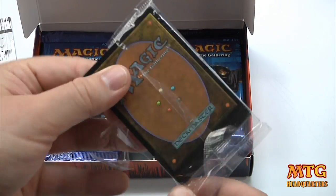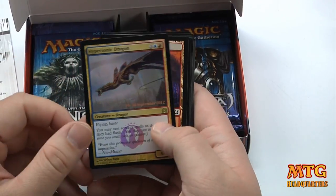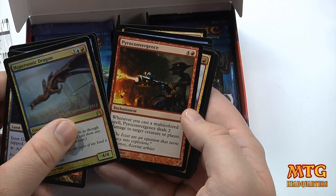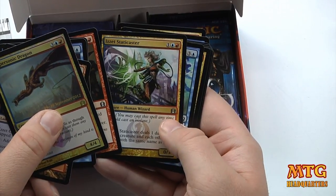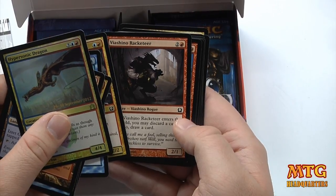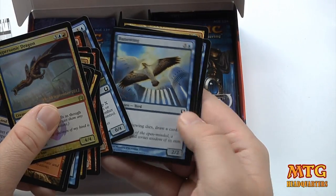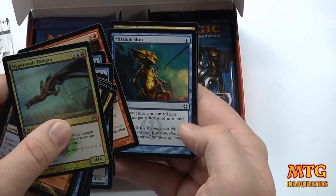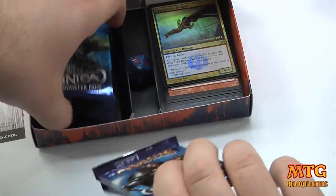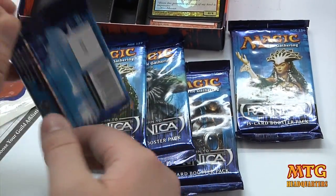Our commemorative card is Hypersonic Dragon with the date right on there. Cyclonic Rift is a rare. Also included: Skyline Predator, Pyro Convergence, Staticaster, Inspiration, Goblin Electromancer, Chenille Wreck, Pursuit of Flight, Better Horn, Doorkeeper, Ruinewing, Traitorous Instinct, Murmuring Phantasm, and Essence Backlash. Comes with five boosters — sort of six if you count the little card pack they give you.